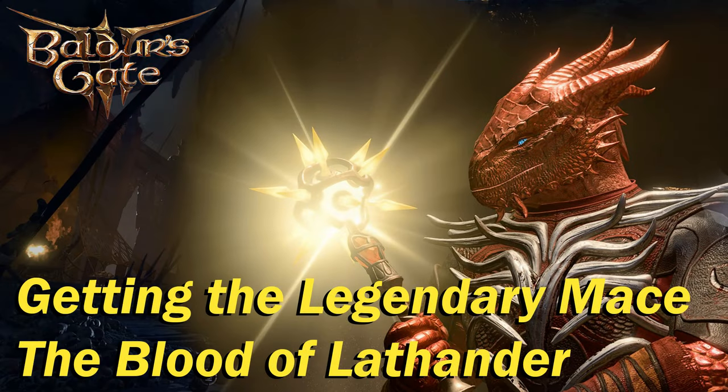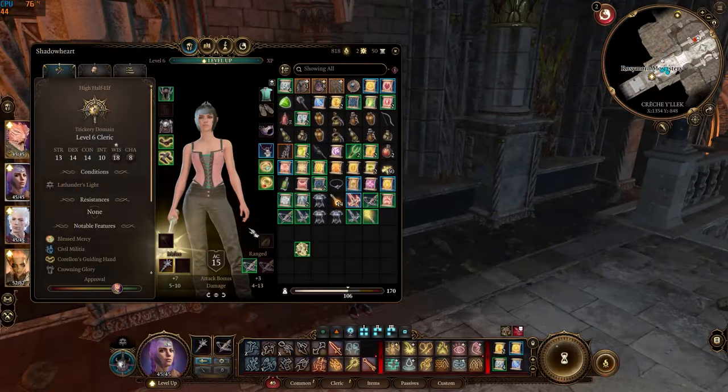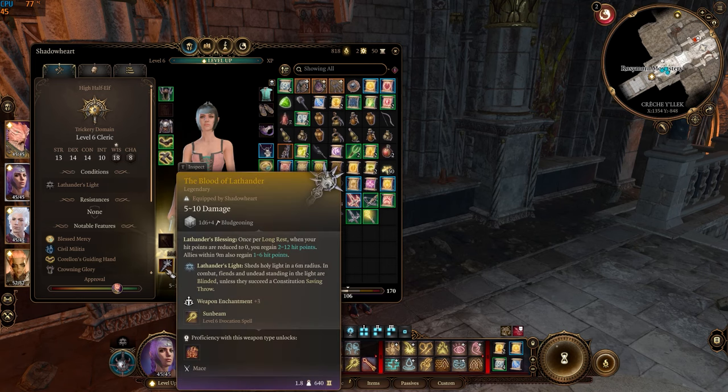The Blood of Lathander is a legendary mace that you can find in Rosymorne Monastery. It grants you three unique abilities.